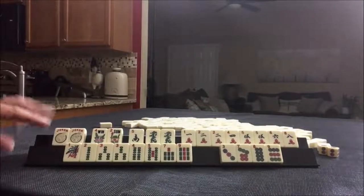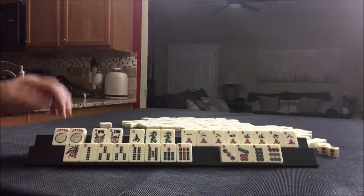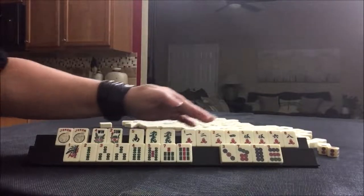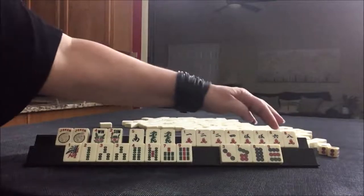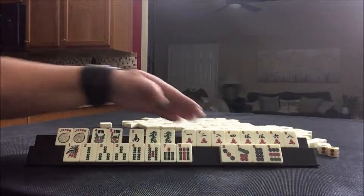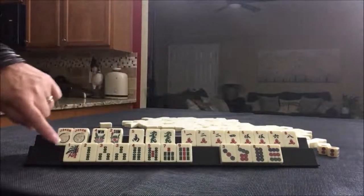Okay, we have jokers, flowers, dragons, single honor, or wind I should say. One through eight, gap of no seven, but we have a pair. There's a gap of no three there. So we have a pair of twos. Pair of fives. Twos and fives.